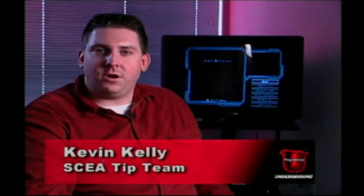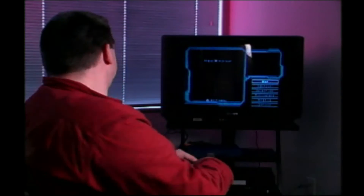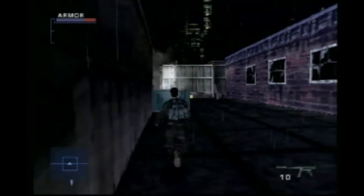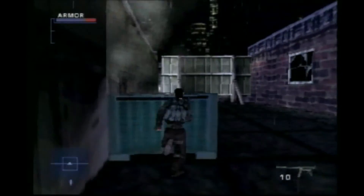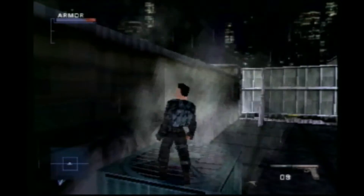Here's a cool move to get off the rooftop in the New York slums level for Syphon Filter 2. What you want to do here is come up onto this fan. Make sure you select a powerful weapon with enough ammo.